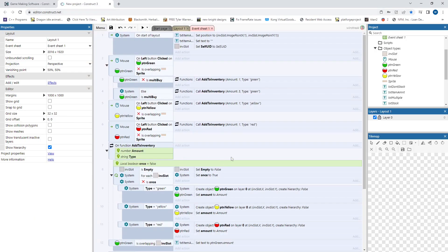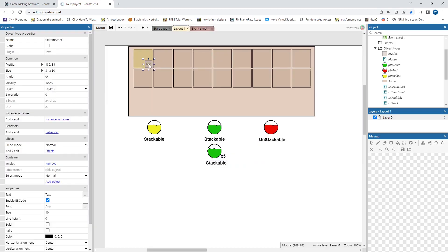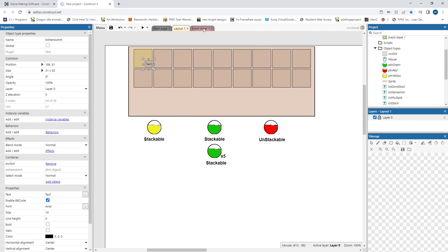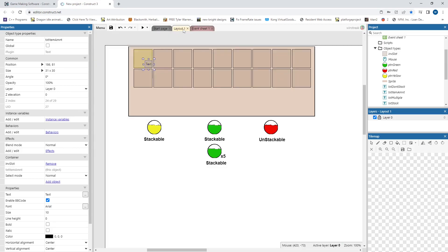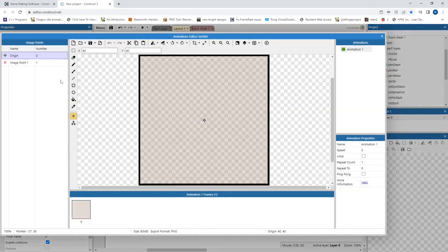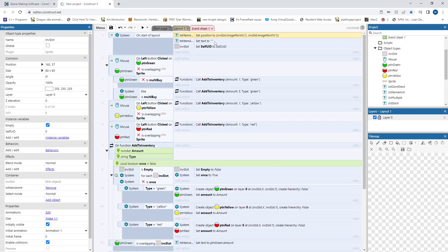We'll hop into the code, and the code is almost the exact same as it was. I added a few things — I added the text here, and I put it on a container for the inventory slot. That way I only need to add one. And then in the beginning of my code, I set a position. Since it's a container, they'll all automatically create their own. The position I set is to an image point that is in my inventory slot. You can see if I click on image here, I have this position just down in the bottom right corner. So they'll all just create their text in the bottom right corner, and then I set it to nothing right away — that way it's invisible.